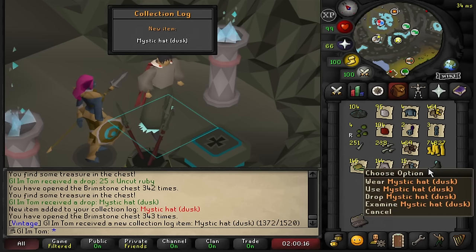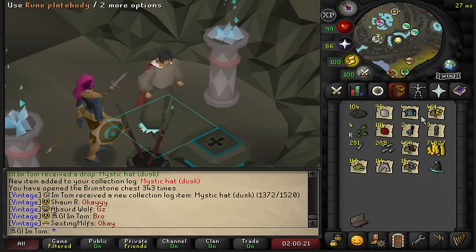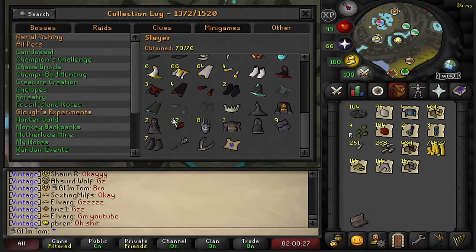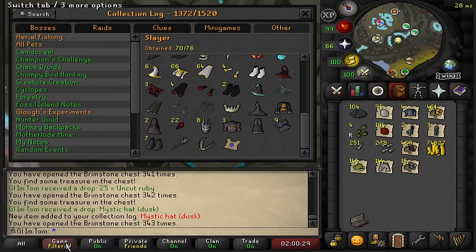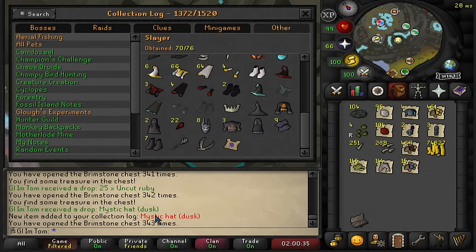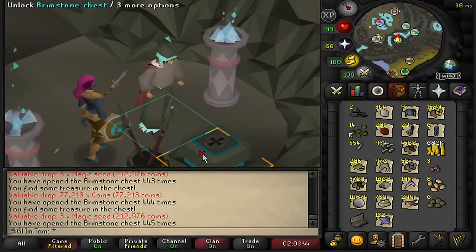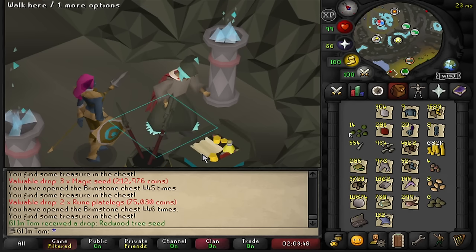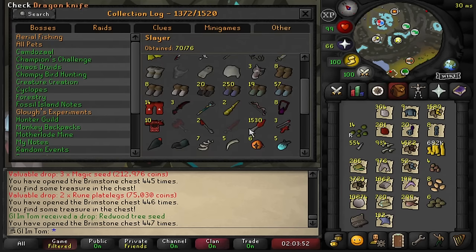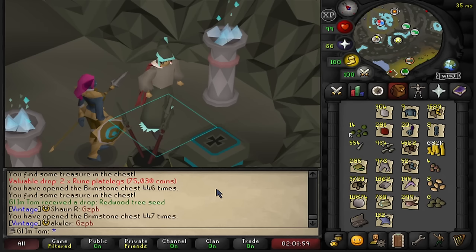We actually got another piece — Mystic Heart Dusk. Nice, it's our second piece like 20 keys later. Two out of five now at 342 keys. That is all of the keys opened. Sadly didn't get anything after the hat, but it's totally fine. I think two unique pieces in 130 keys is extremely lucky, so I can't complain.